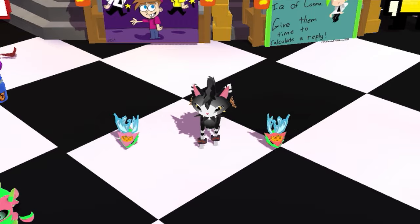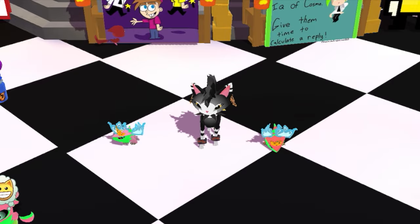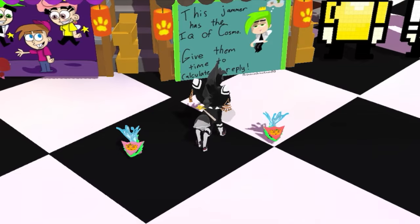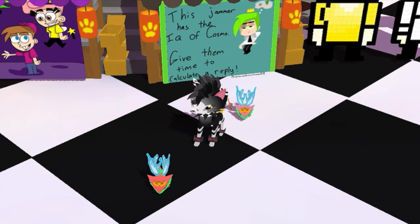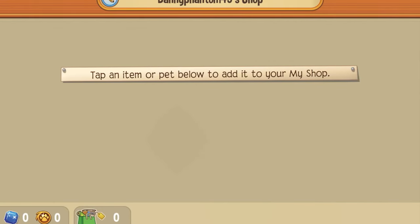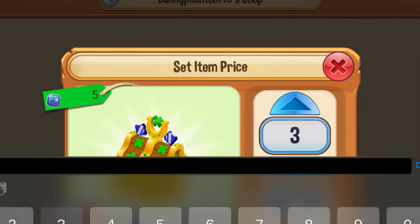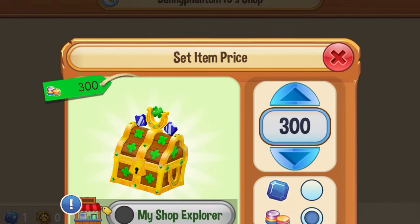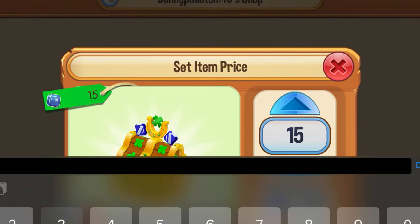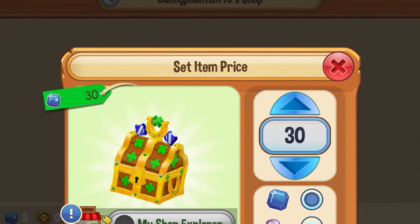I'm going to show you how I make money off these chests. Since they're in such high demand for the alphas — which have a low drop rate — it's not worth opening them yourself. Instead, I come to my shop and sell them. I used to sell them for 50, then 25, but now I'm selling them for 30 sapphires, and that sells pretty quickly.